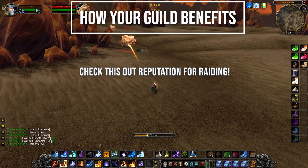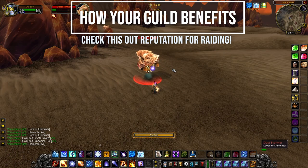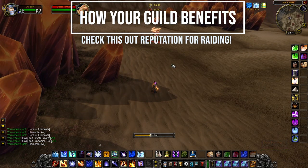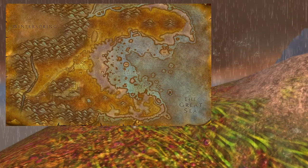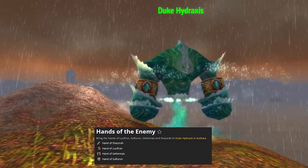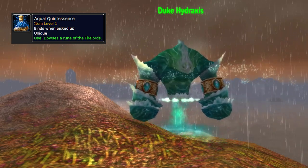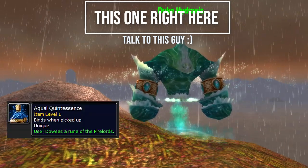Guild benefits. When you kill these mobs, you actually get reputation with the Hydraxian Waterlords. This reputation is used for Molten Core in Season of Mastery. When you get to Honored, you are able to talk to the Water Elemental in Azshara — he is located here. He will give you the quest Hand of the Enemy and you will have to kill Lucifron, Gehennas, Shazzrah, and Sulfron. Once you have the hands of each of these bosses in Molten Core, the Quintessence can be picked up by the Water Lord on the island — the one who also gave you the earlier quest in the chain.